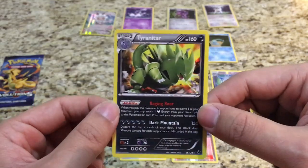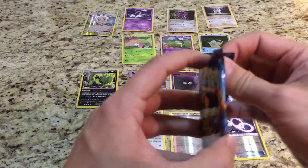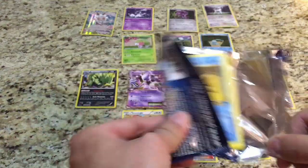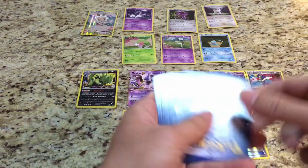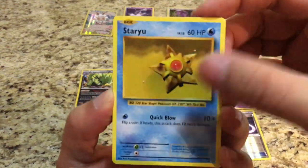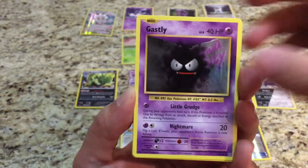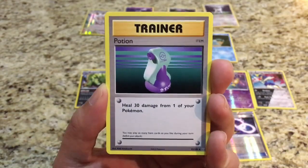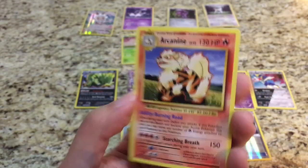I'm working on Larvitar in Pokemon Go in order to evolve him into Tyranitar, so that pull is great. On to the last pack — Evolutions, Charizard — I'll keep the code for myself on that one. We start off with Staryu, Steel type energy, Growlithe, Gastly, Charmander, Pokedex, and Kakuna.